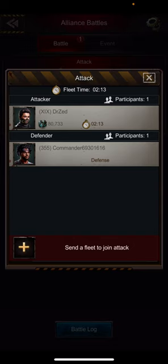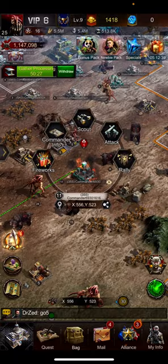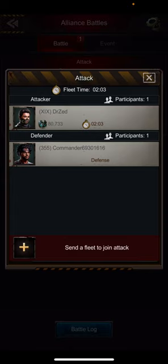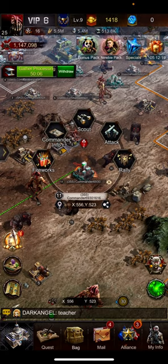Dr z's fleet time is at 216, 215 and counting. I am supposed to join at 147. So when it reaches 148, I'll click on the plus icon, select one, and click set out.